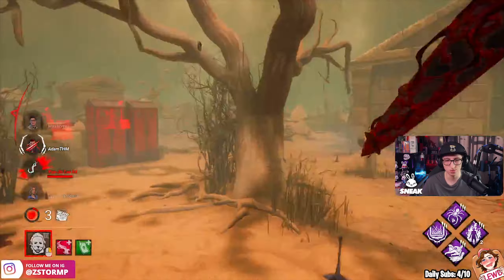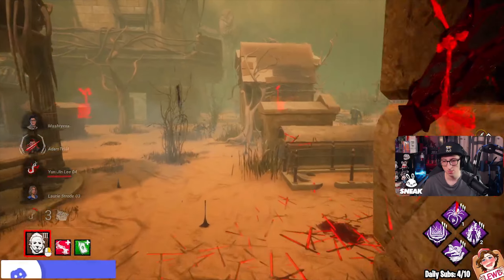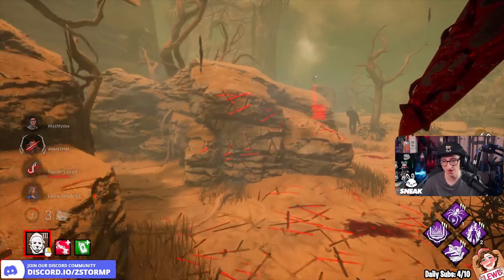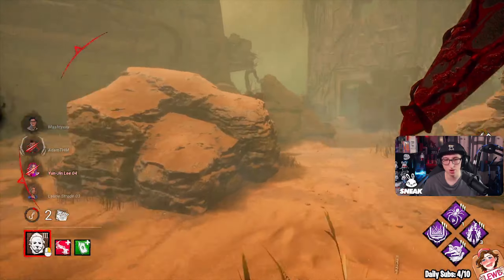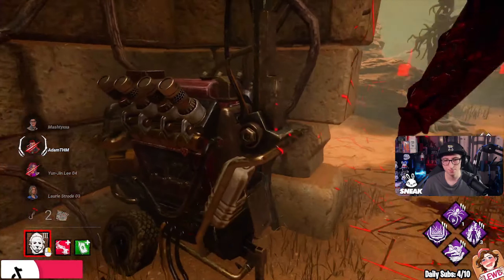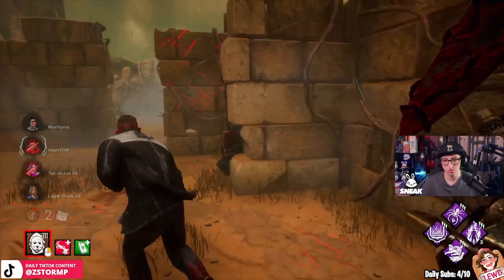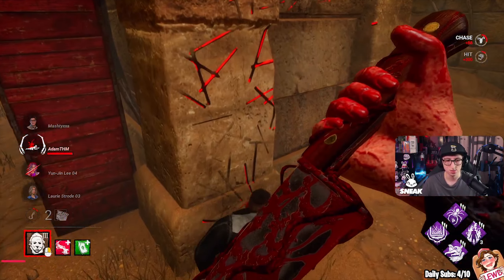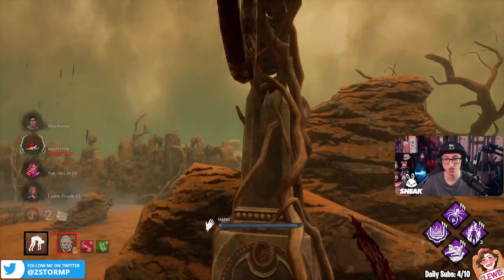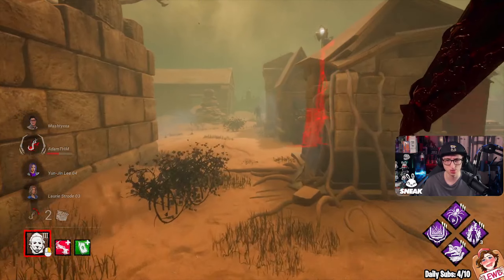We've got a stack of Play With Your Food — we're going to be super quick when we go against them. The M1 might fool him into thinking you don't have tier 3. I've got another stack of Fire Up. You don't really want to swing when you have Play With Your Food because it loses the stack, but there's barely any good windows on this map. Go to that window!